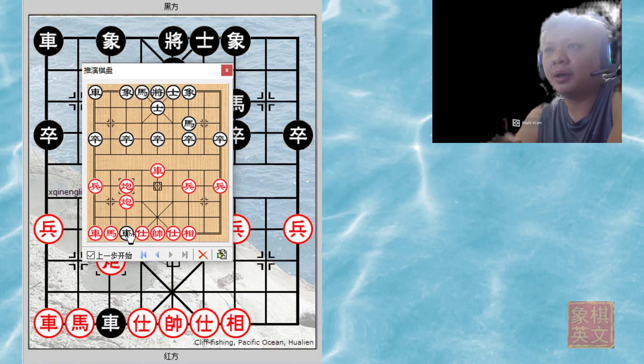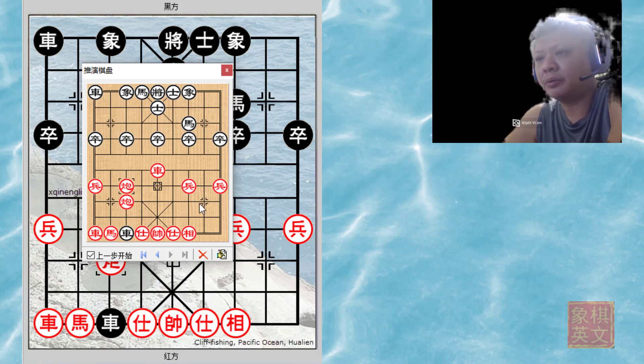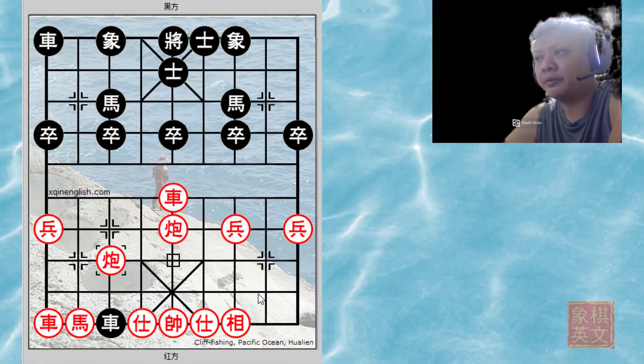As can be seen, black would be in all sorts of trouble and red would probably win the game. This would be the end of variation A.